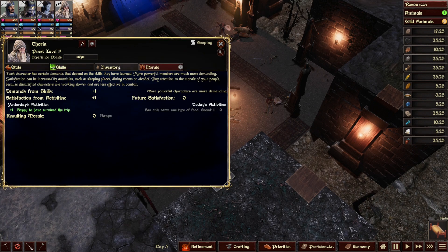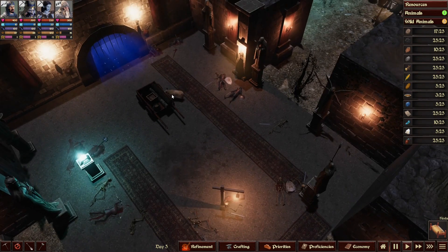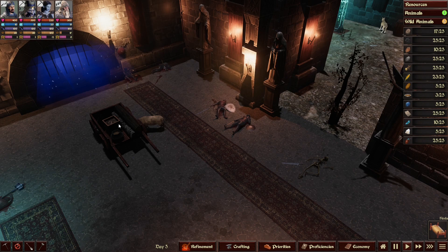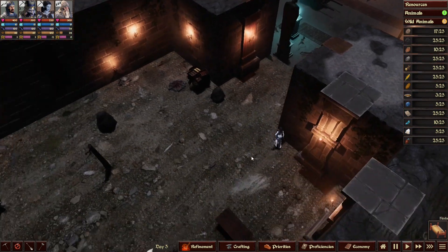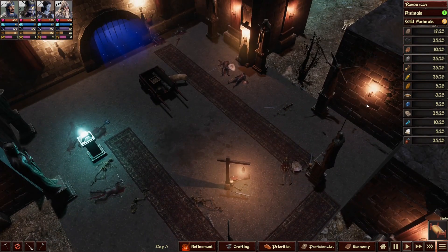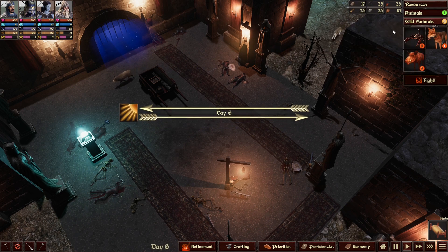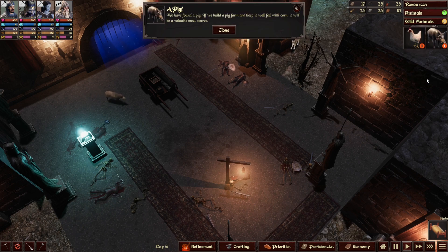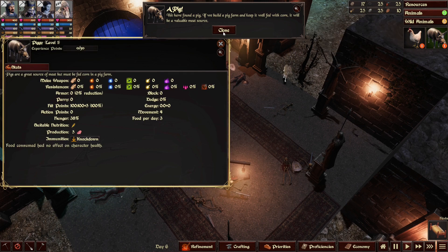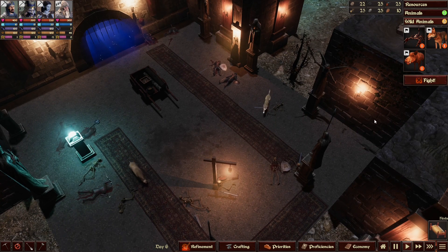Heroes also have morale and inventory, which you'll discover yourself. I'm not alone in this dungeon — somebody is eating my food! There's a boar and a wolf in my fortress. We'll encounter wild animals and even goblin raiders. A chicken just joined me! We'll have wild animals and goblin raiders — and much more later in the game.